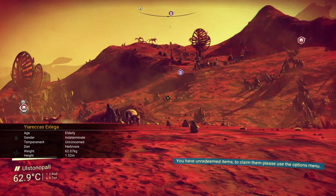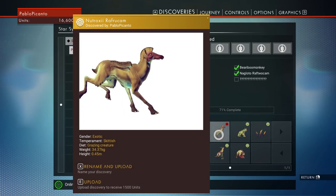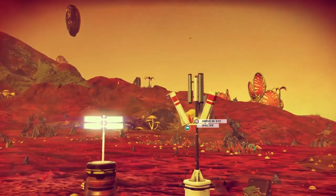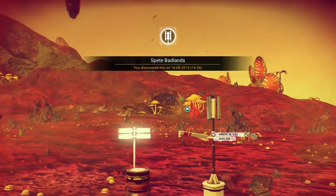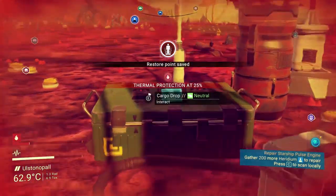Did I discover all the species here? Do I have to upload it then? I'm not sure. They are all so weird. Okay, shelter — I can save here. That is nice, that is convenient.